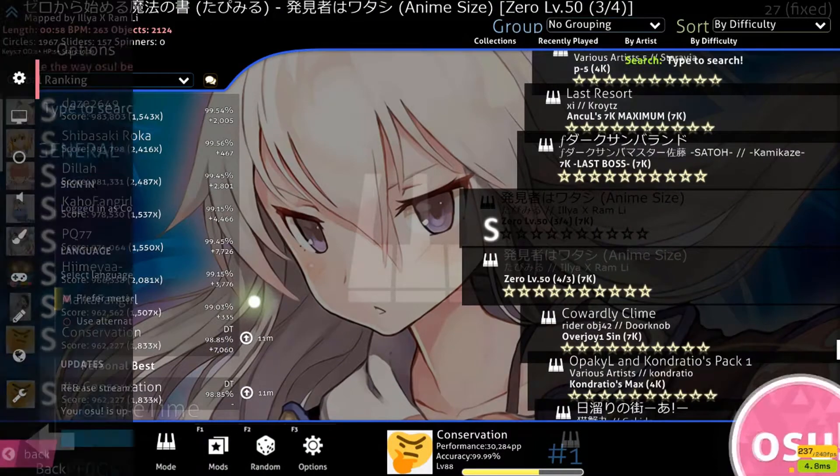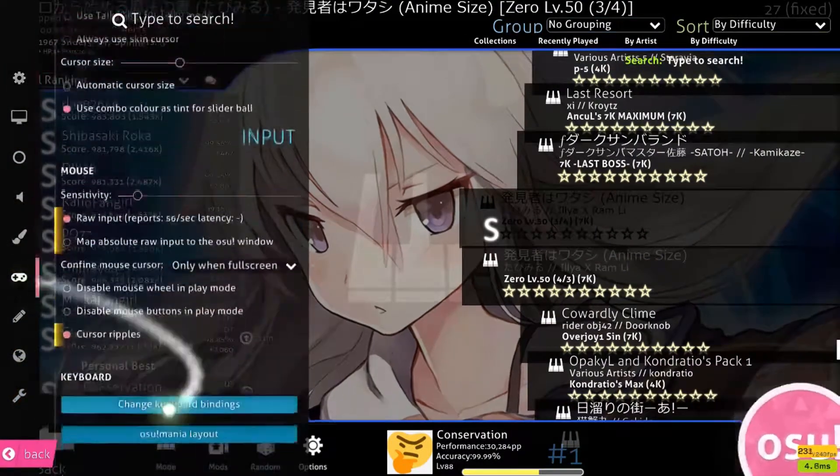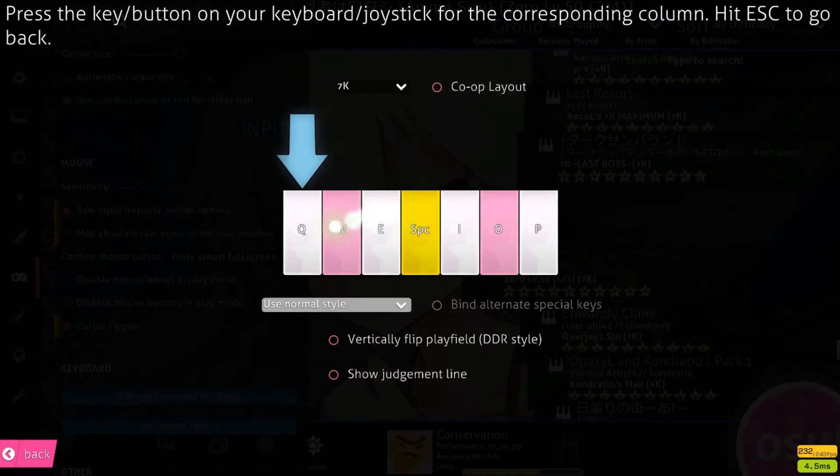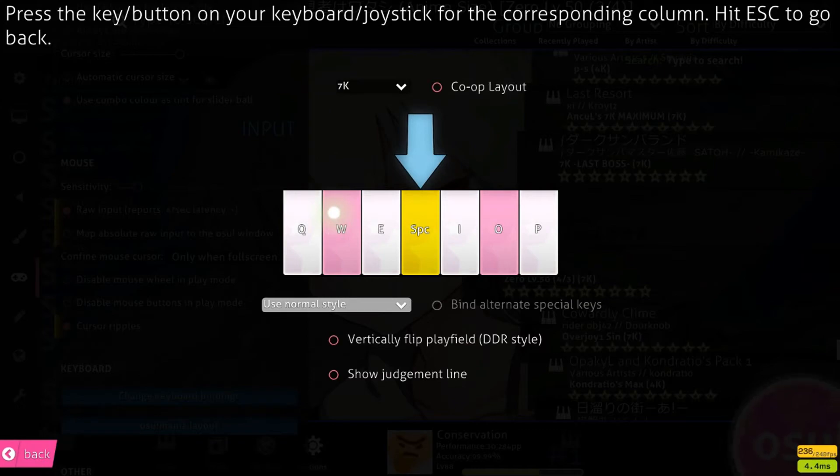Once you're done downloading all those maps, go to your Osumania layout, go to 7 key, and then put 3 fingers on the left hand: Q-W-E, and then 4 fingers on the right hand: Space, I-O-P.